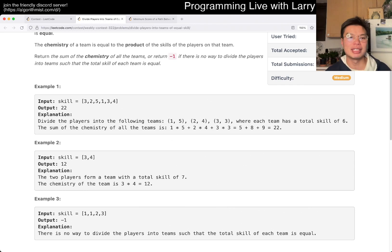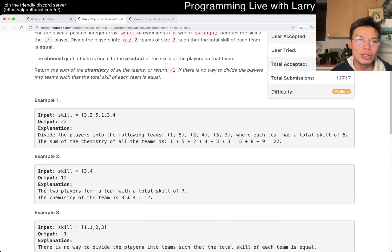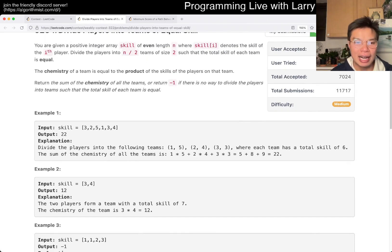But the key — the first thing to note is that if all the skill has to be equal, it has to be the smallest number and the largest number. Once you take the smallest number and the largest number, that means the sum between the skill of that team is fixed, and everything else has to match.